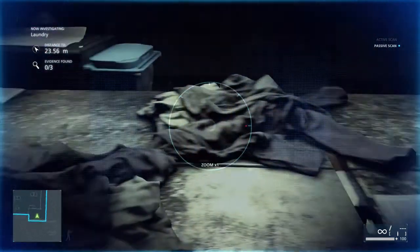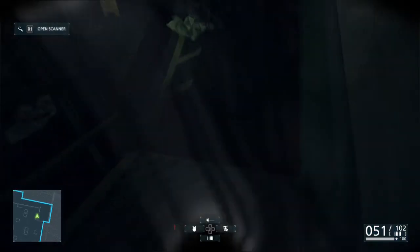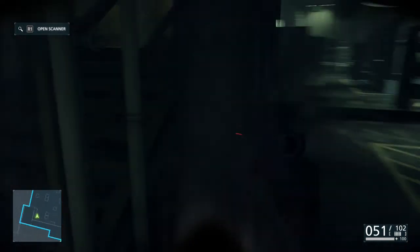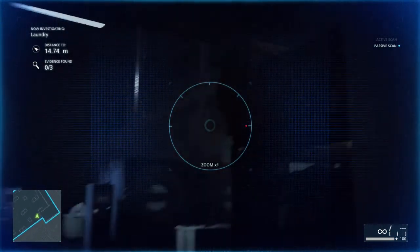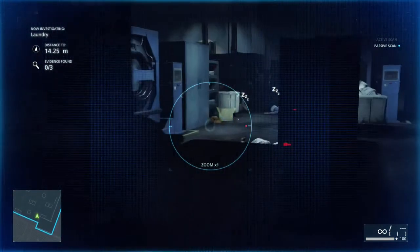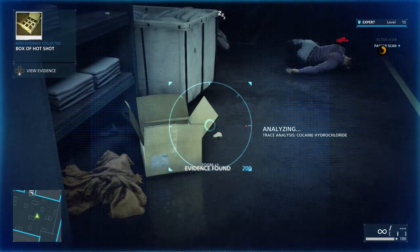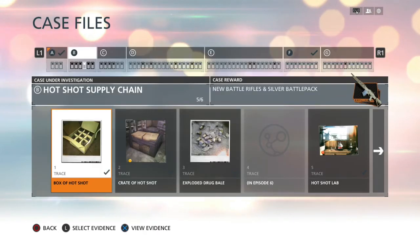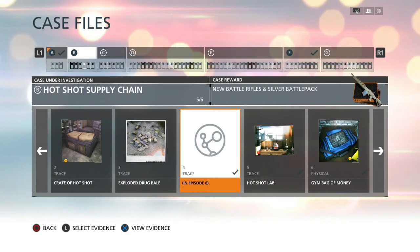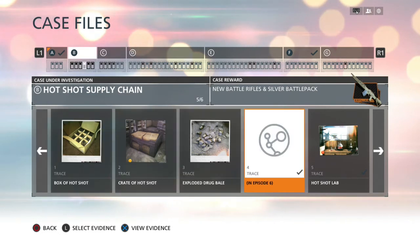I gotta let the drummer get wicked. It's doing it again — it's in here. Here's one. This is new evidence. More Hotshot — that's it. More Hotshot? All right, so this is another one in the old Hotshot supply chain. So I'm only missing one more piece of evidence in episode 6. Maybe if I get that I'll unlock one of those weapons.